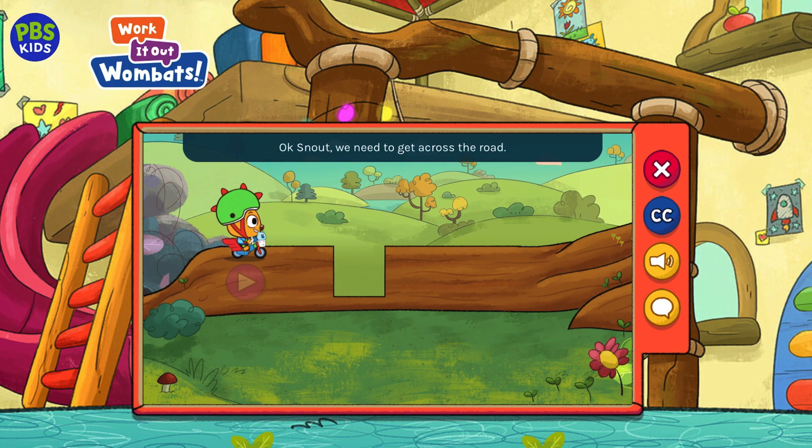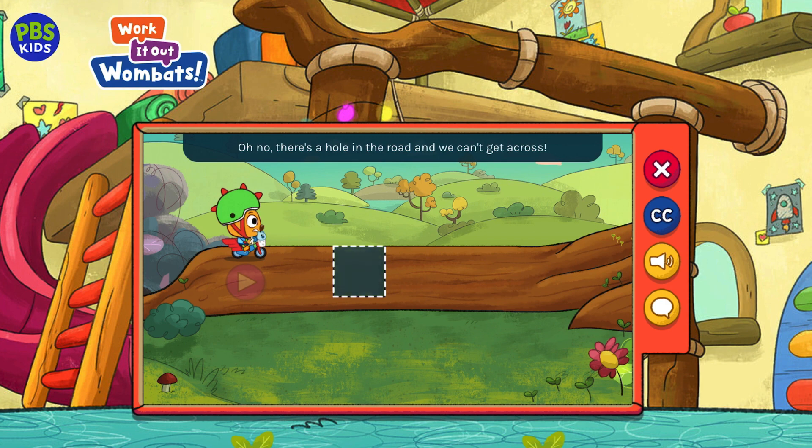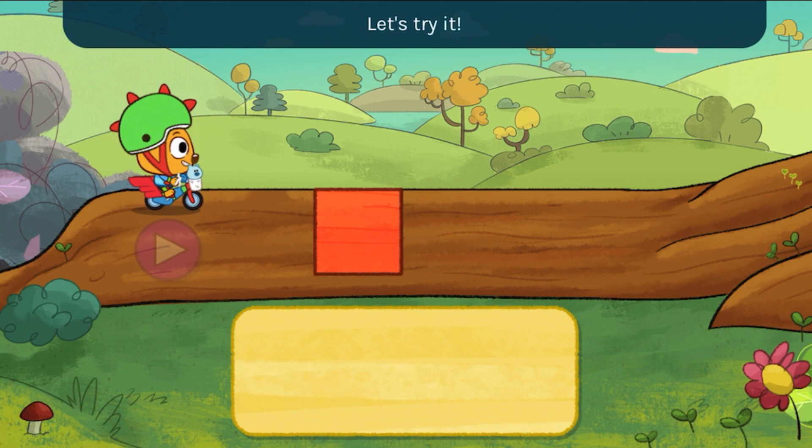Okay, Snout, we need to get across the road. Oh no! There's a hole in the road and we can't get across. Snout says we can fill the hole with shapes, then we can get across. Let's try it!